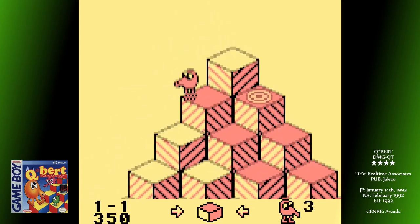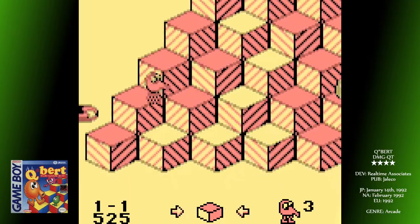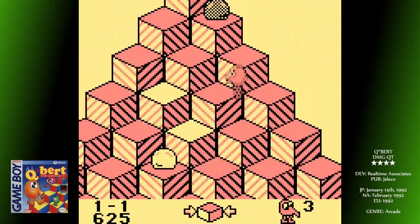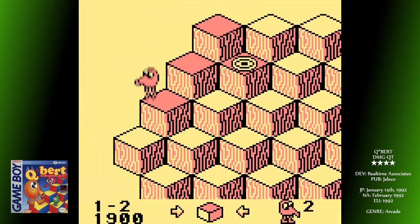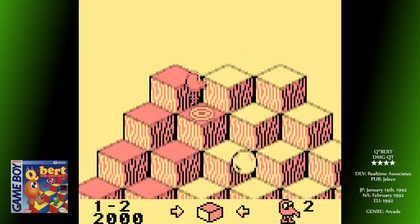You have an isometric play area filled with 3D blocks. Each block is at a different height to the one next to it, requiring Q-Bert to jump up or down to them. When he jumps on a block, it'll change colour. The aim of each stage is to turn all the blocks to a target colour. On the Game Boy you have white, grey and black.